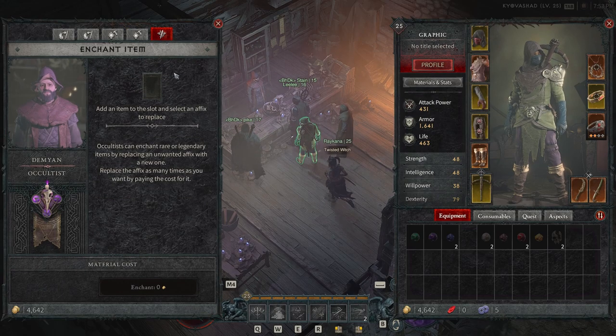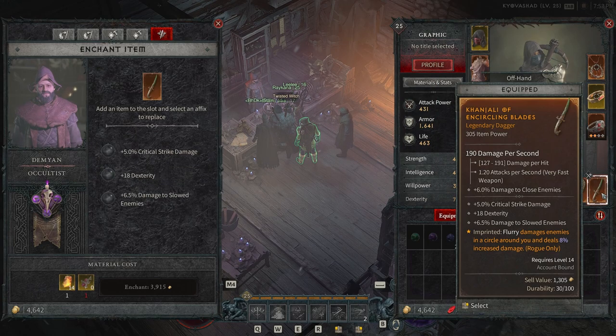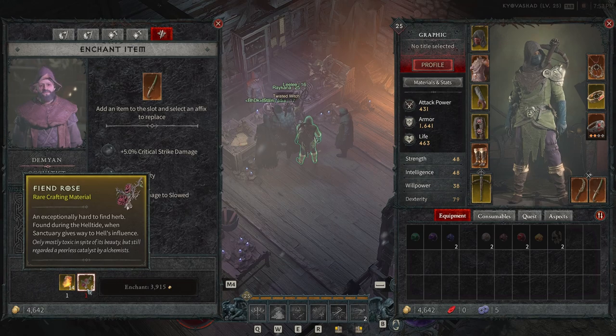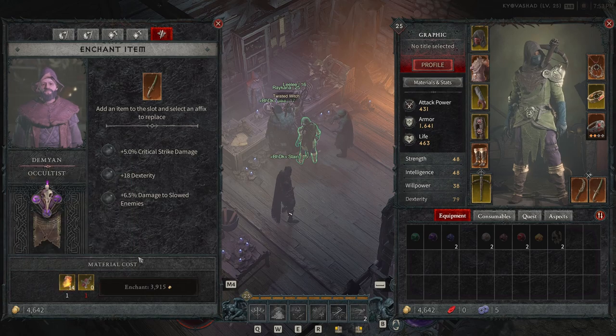Last but not least, we have the Enchant Item option — add an item to the slot and select an affix to replace. You can select a specific affix to replace on any of your weapon pieces. It requires a Fiend Rose, which is an exceptionally hard to find herb found during the Helltide, so we probably won't find many in the beta. You also need veiled crystals, and you can start rolling for new affixes.